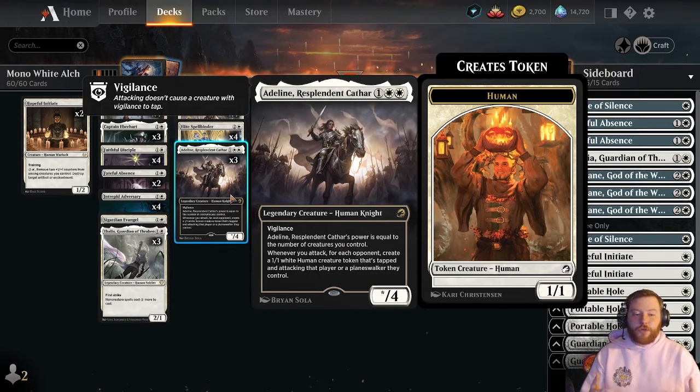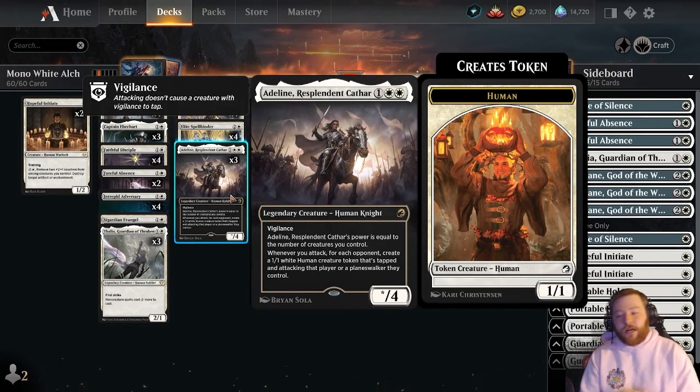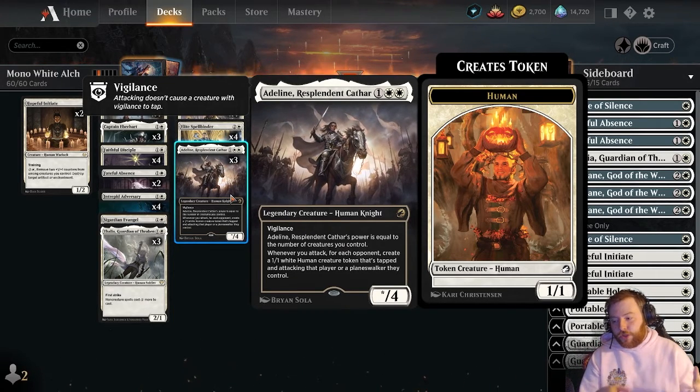Adelaine completely takes over the game. When there's a board stall, Adelaine breaks through those board stalls constantly. Just a super, super card.